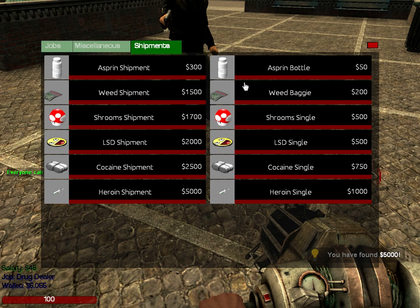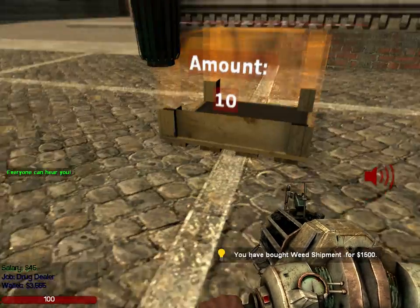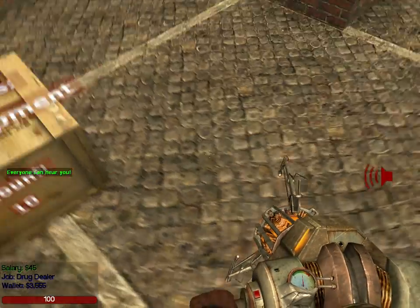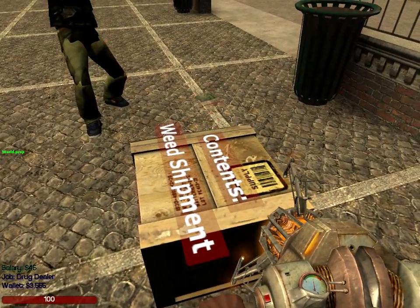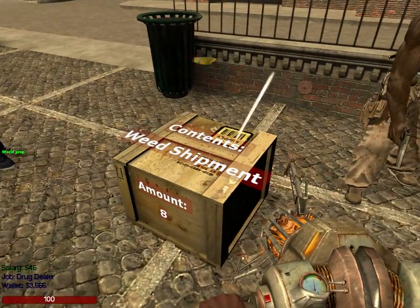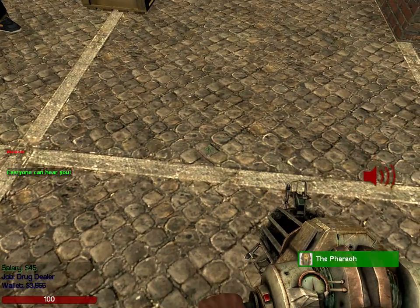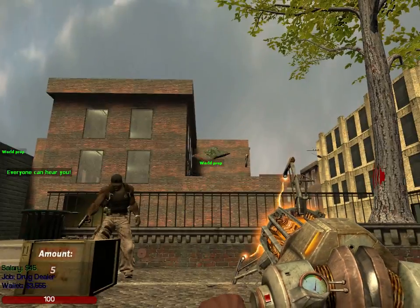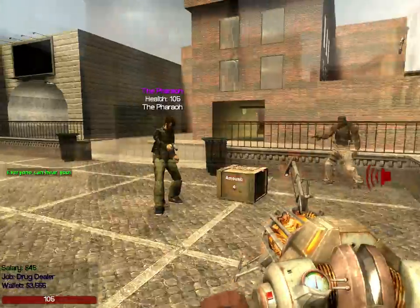I can buy pretty much everything. Let's get weed. You can see right here it says amount 10 — that means there's 10 bags of weed. Now, as you can see, I'm using my gravity gun. I can't pick it up with my physics gun, so I have to use my gravity gun and right-click it to pick it up. You click your activation button on the weed, and now you see doubles.